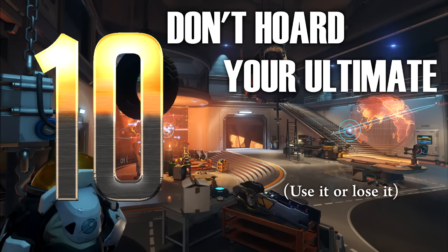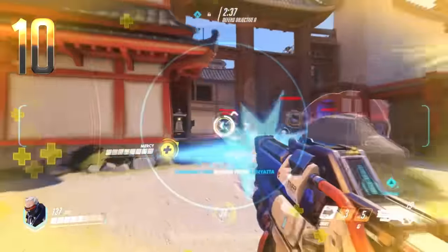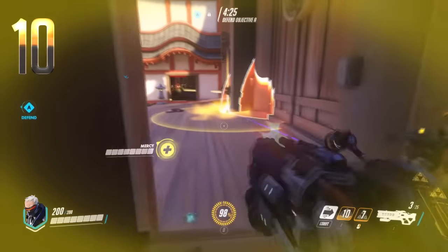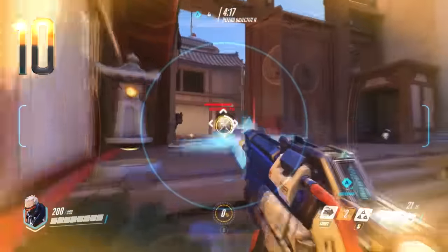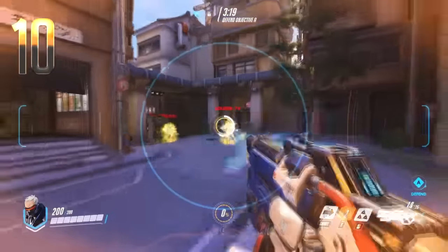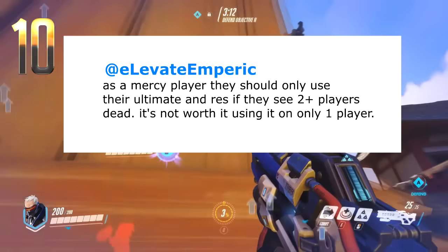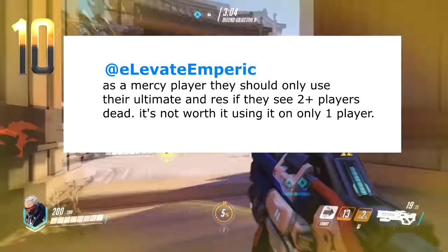Number 10: Don't hoard your ultimate — use it or lose it. Your ultimate can change the course of a push, but don't hold onto it waiting for one epic moment. You'll do more to win if you fire off more than one ultimate per match. Remember, you don't charge another until the first is depleted. Even just taking out one character or forcing a retreat can make a difference. As Empiric points out, for support ultimates — Sound Barrier, Transcendence, and Resurrection — make sure you get two or more teammates involved to get the most out of your ult.